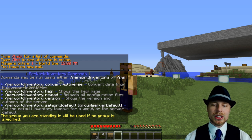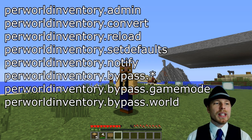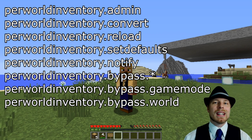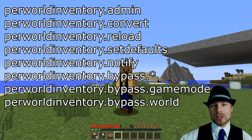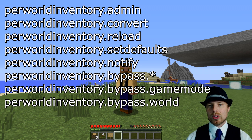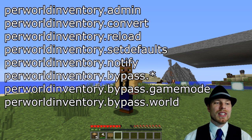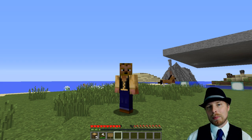Some of the permissions are set up by default, but if you want to give perks to others, you have: 'per world inventory dot admin dot convert' which gives access to the convert command; 'dot reload'; 'dot set default' which lets you set a default inventory so the system reverts to it if there's an issue — great for setting a basic starter inventory. You also have 'dot notify' for update alerts, 'dot bypass dot star' to bypass both game world and world inventories, and 'dot game mode' or 'dot world' to allow players to bypass those restrictions.